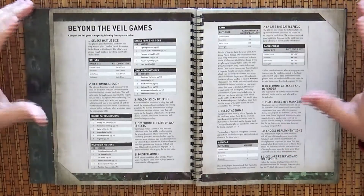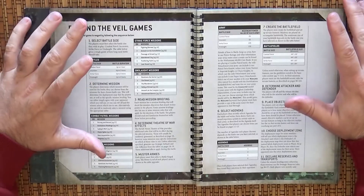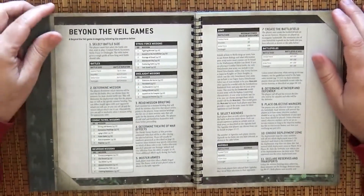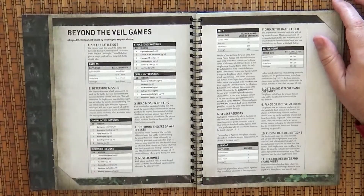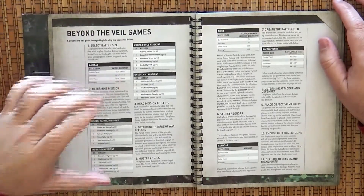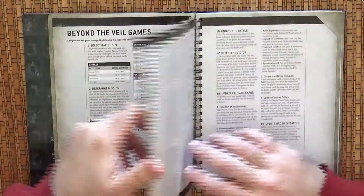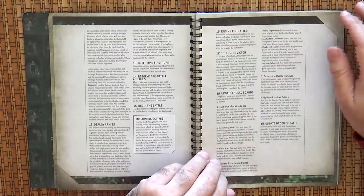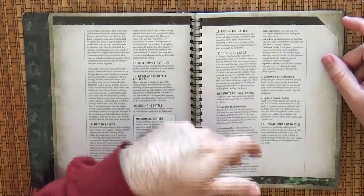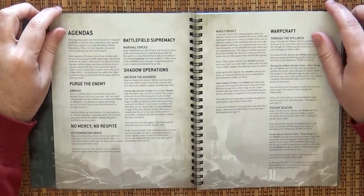Then we go directly to the rules — Beyond the Veil games. The first part tells you the sequence: select the battle size, determine the mission, read the mission briefing, determine the theater of war effects. This is a crusade book, meant to play crusade-type games where units can gain experience. You also need the basic rulebook to know how to play crusade. At the end you determine the victor, update your crusade cards, and handle after-battle steps. We also have new agendas here.